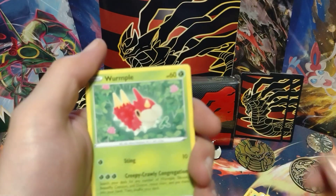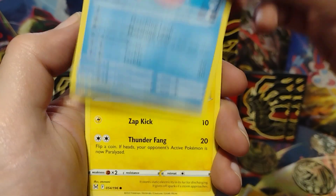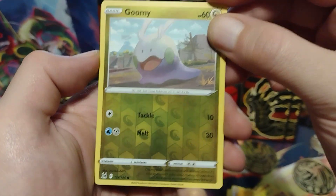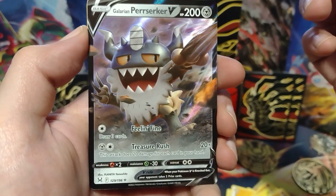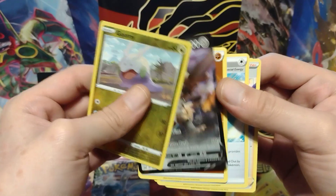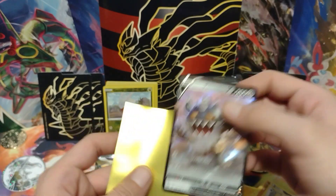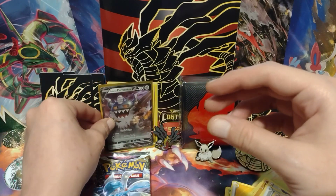There's the code card. Wurmple. Gligar. Luvdisc. Electrike. Sudowoodo. Goomy. Nothing from the trainer gallery. And Galarian Perserker V! That is my first hit. So let's go ahead and sleeve it up and keep it safe. Put that right there.